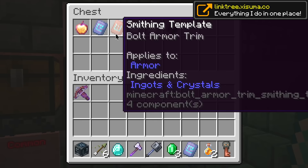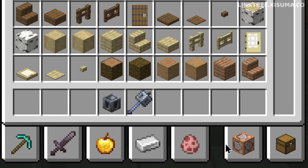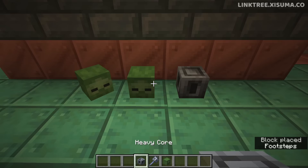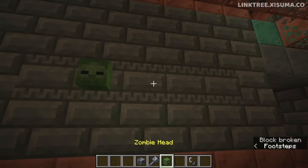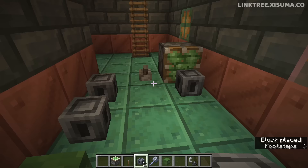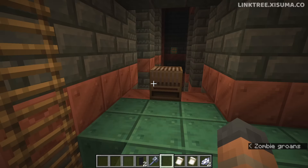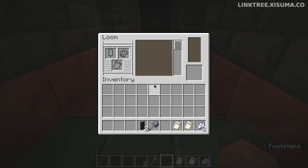From the unique loot table you can get new smithing templates, banner patterns, and this item — the heavy core. Notice its similarity to the mace. This new block initially appears similar to player heads in scale and size, but it can't be placed with rotation or on the side of a block. It can be pushed by redstone but will break off. Its functionality for now seems to be crafting, but it might get more uses in the future.